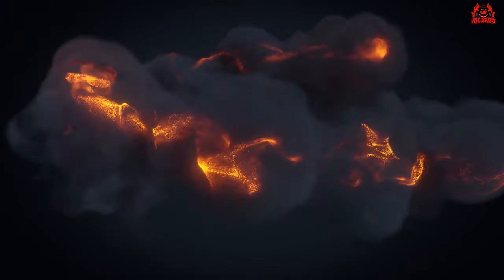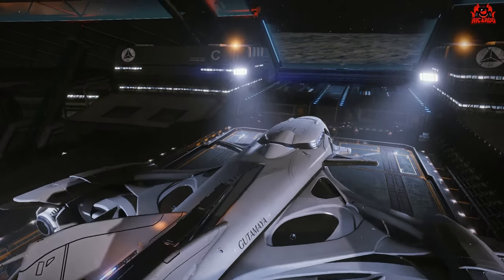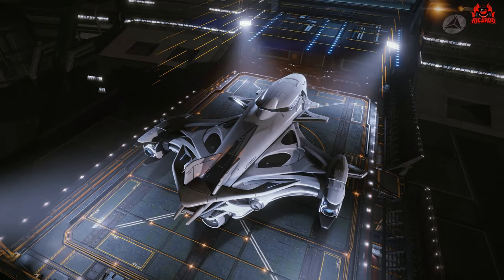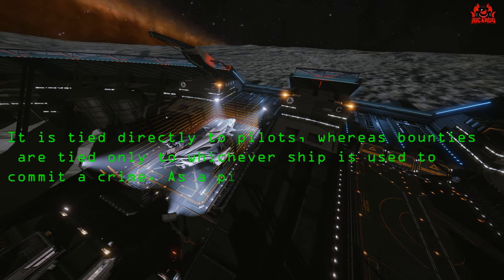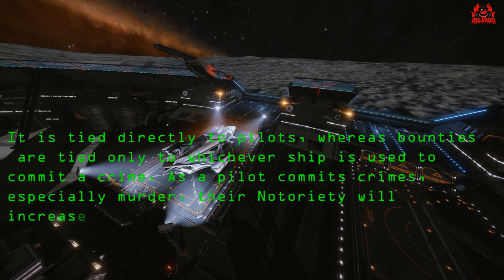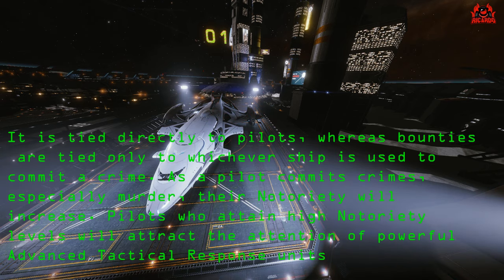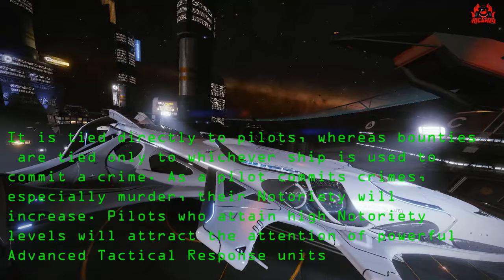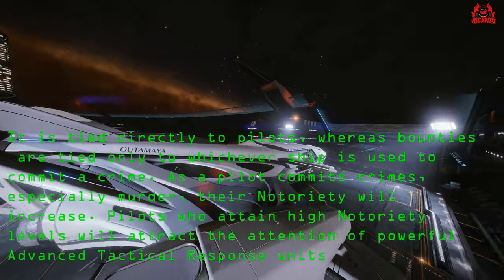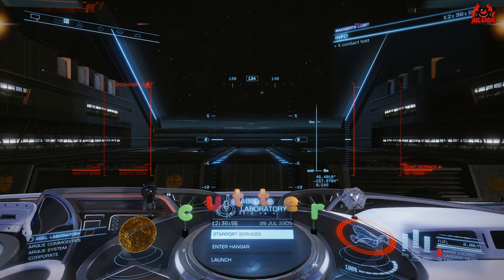So notoriety — what is it? From the definition found on the internet: notoriety is a statistic introduced in relation to crime and punishment in Chapter 1 of Elite Dangerous Beyond. It's tied directly to pilots, whereas bounties are tied directly to whatever ship was used to commit the crime. As a pilot commits crimes — especially murder — their notoriety will increase. Pilots who attain high notoriety levels will attract the attention of more powerful Advanced Tactical Response units, and will also have difficulty docking with ports without being fired upon.